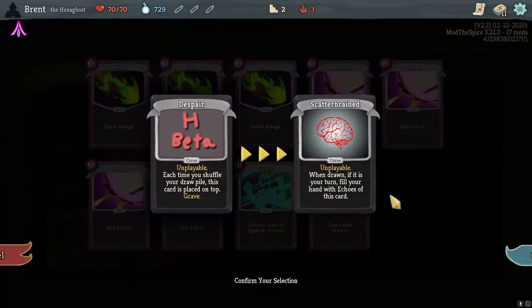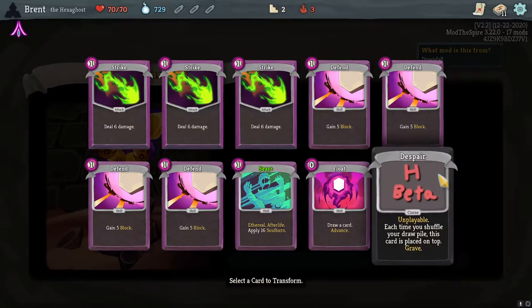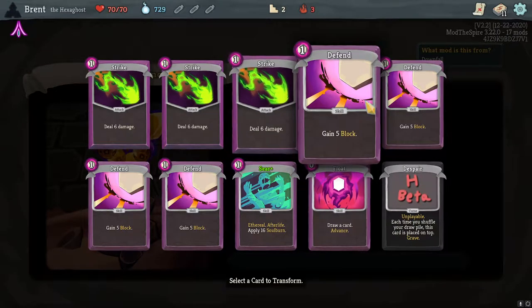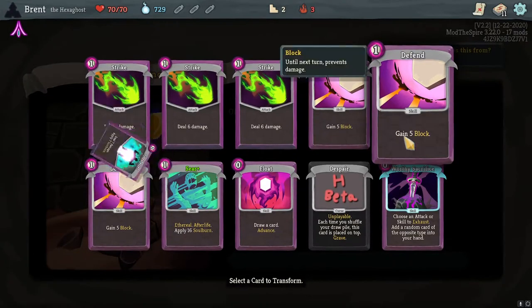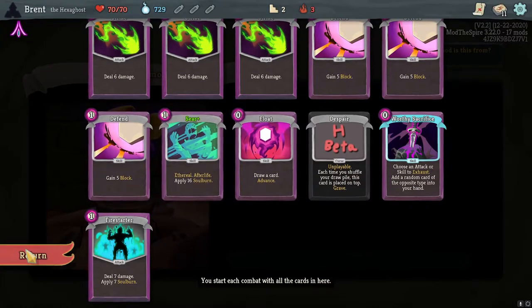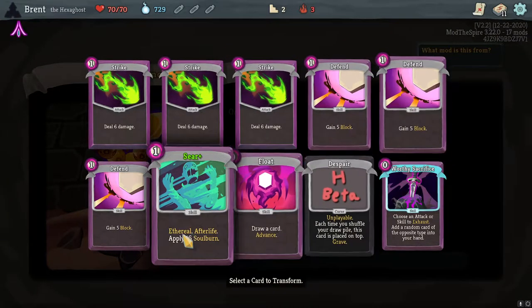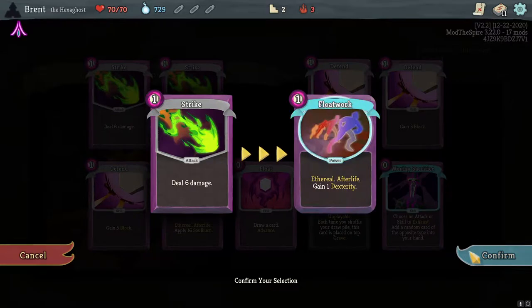What did we get that time? Worthy Sacrifice - using an attacker skill to exhaust, get the opposite one. What if I do this - it's gonna do it over a different curse. Drop all those cards, placed on top. The Spear is not too bad. Let's do a Defend next. Do we get Fire Starter? One of the main things of a Soulburn deck and it's an attack, which I kind of like. Free Defend seems good. Let's do another Strike then.